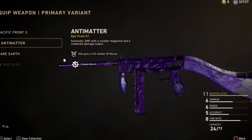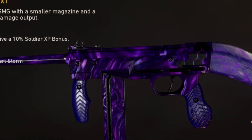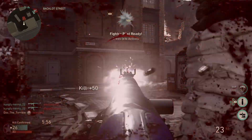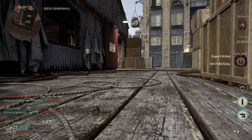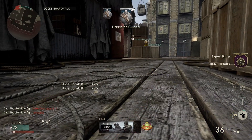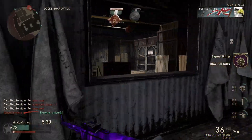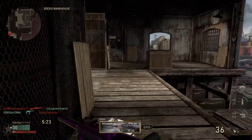Let's jump straight into this reactive camo SMG. This is the Proto X1 and it's the Anti-Matter variant. It looks so lush - just that purple, it blends in really nicely. The SMG is actually a really good SMG. I've used it in a few gameplays. I think the only way you can unlock this gun is from supply drops unfortunately. Let me know in the comments if you've unlocked this one and what you think of it. It does look like the dark matter camo when you complete all the challenges for your guns.